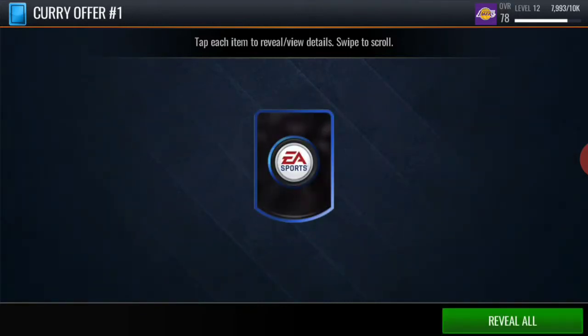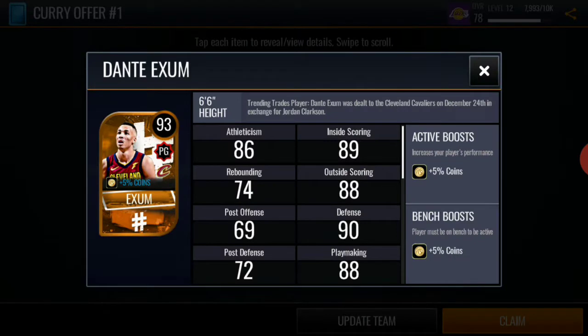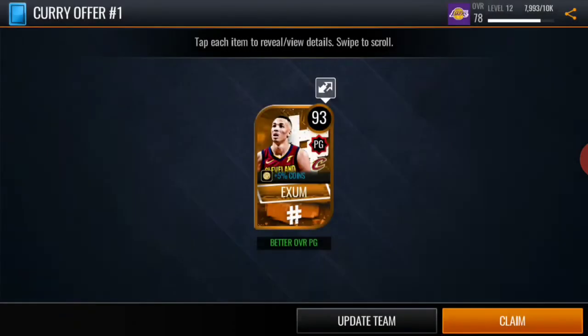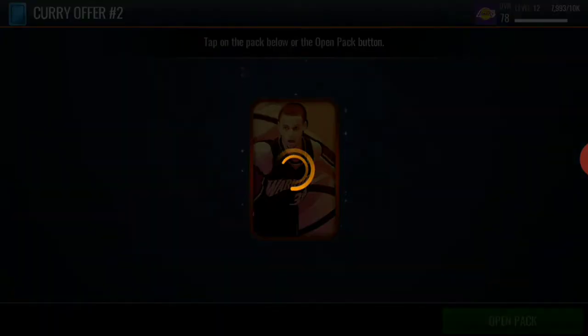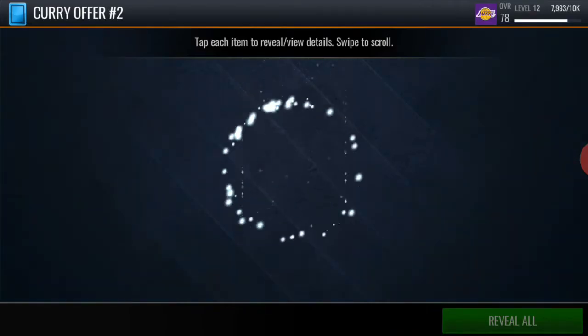It's like a boomer bust, let's see what we get off of this one. We get a 93 overall right there — so not bad, not a bad pull. 93 overall Exum. Not sure if that's good or not, but I'm gonna check that after the video. Let me just screenshot this for the thumbnail real quick.